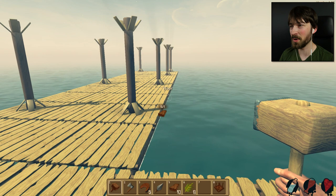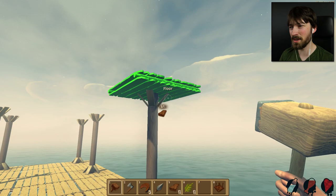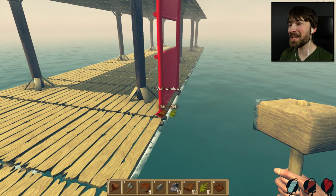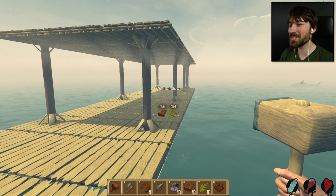It's an early access, early development, whatever you want to call it game. Sometimes you can build in places where you shouldn't be able to — like stuff will float. Other times I'll try to build directly on top of a pillar and it won't let me. I can build a window wall there, but I can't do it on the sides for some reason. There's no rhyme or reason why these things happen. Also, people were wondering how I'm rotating stuff — you just hit R.